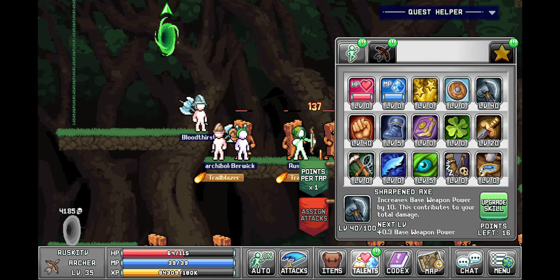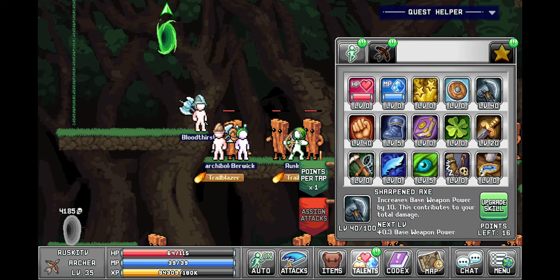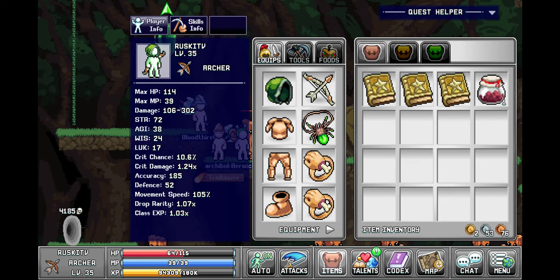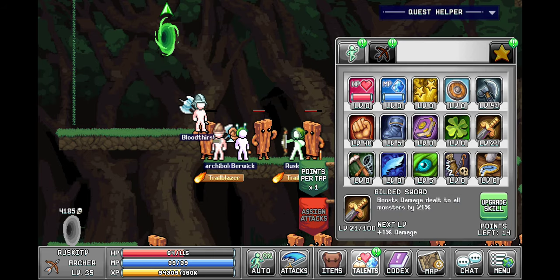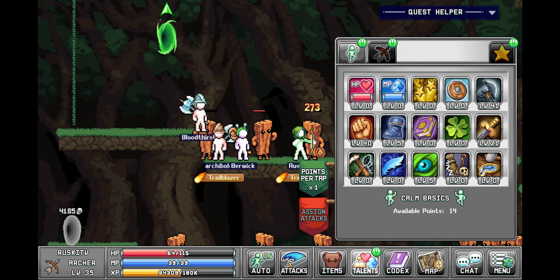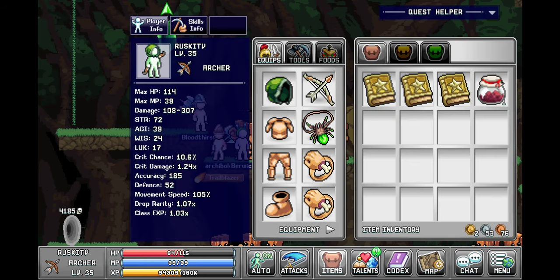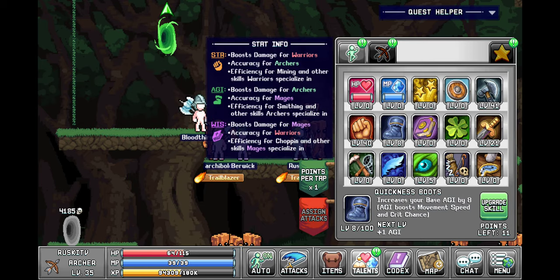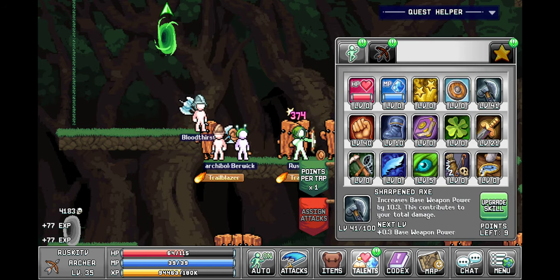Seems like my damage is trash. 105, 299 — put one point into sharpened axe: 106, 302. Put one into gilded sword: 107, 305. Put one into agility: 108, 307. Seems like they all give sort of a similar amount.